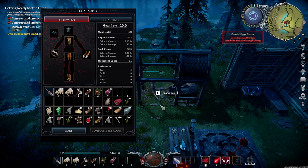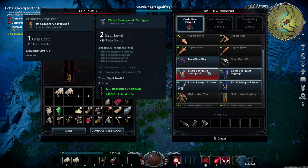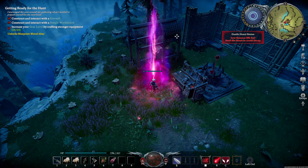Get the planks from your sawmill. Go to the workbench. Craft a reinforced bone sword, mace, and axe, as well as a plated chest guard, leggings, gloves, and boots. Once an item is done crafting, it'll be at the bottom here. Right click to transfer to your inventory. Claim the quest top left and we can now build a blood altar.